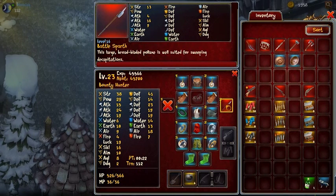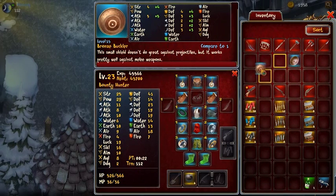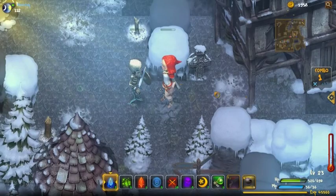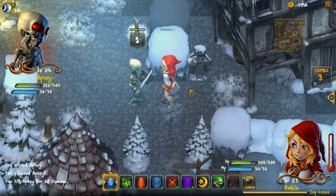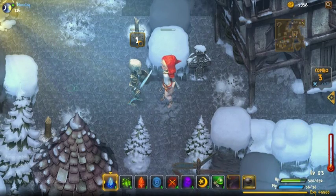You will also have a longer range with the spear and lance, which means you can attack opponents that are more than one tile away. We also have shields — you can even dual-wield two shields. You will perform physical attacks with shields; they're not really strong offensively, but your defenses will be really high. Shields also increase offense because you perform the attack with the shield.